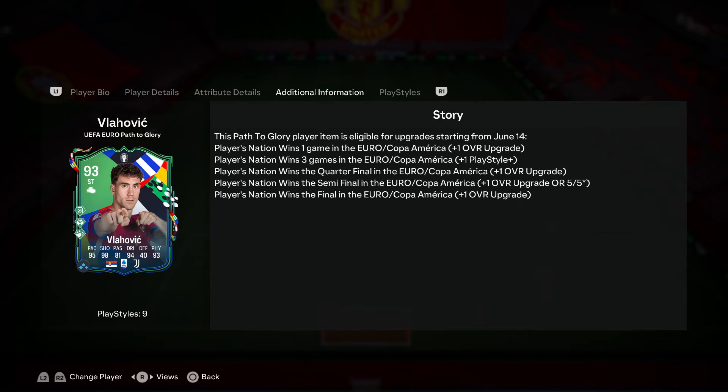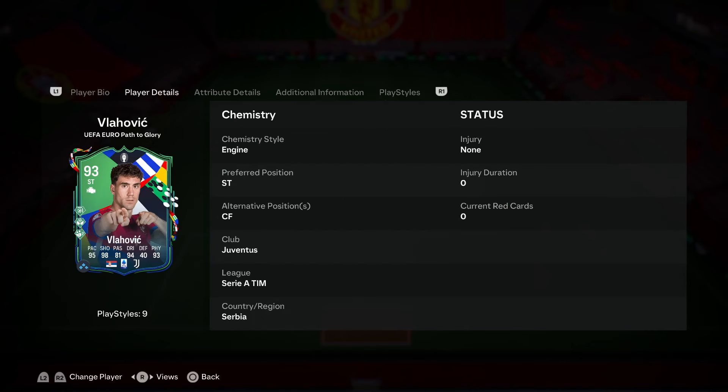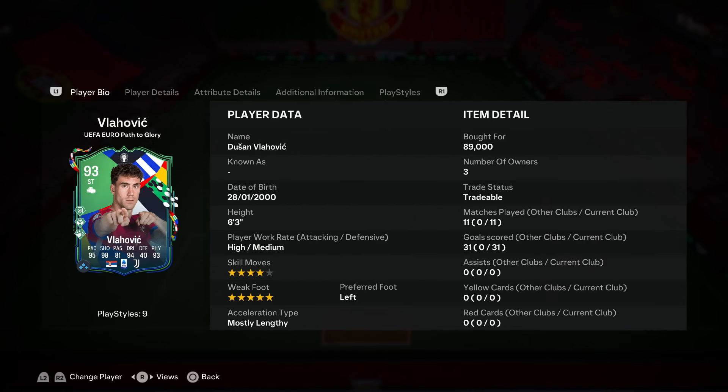When it comes to upgrades, I expect Serbia to be a dark horse in this tournament — I think they're going to do pretty well, better than the World Cup, and the Euros should be a little better for them. In general, Vlahovic is a very very good card and an absolute bargain. If you're on a budget, I highly recommend picking him up — he's gonna get nice upgrades, five-star weak foot, great pace, fantastic finishing, decent dribbling, fantastic strength, and the Finesse Shot+ makes him an absolute no-brainer for this price tag.